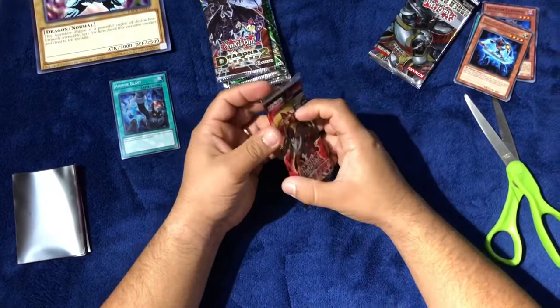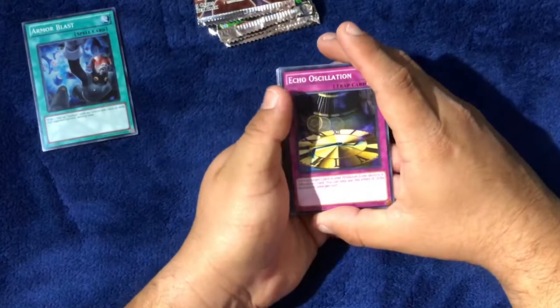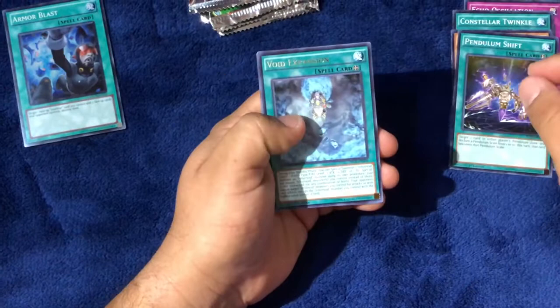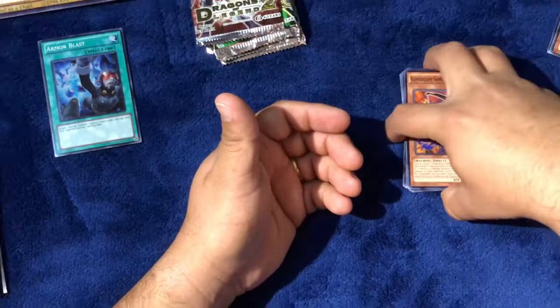Now we'll go with the Secrets of Eternity. We have Echo Escalation, Constellar Twinkle, Stellarnight, Pendulum Shift, Void Expansion, Double Trap Hole, Infernoid Mischief, and Super Heavy Samurai. No foil in that one.